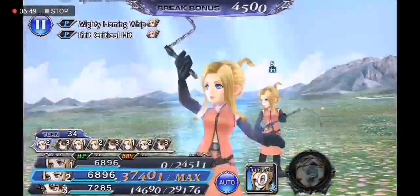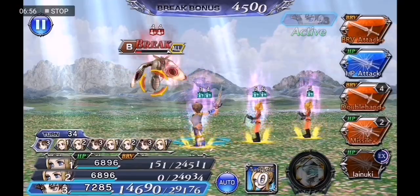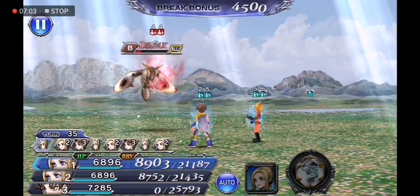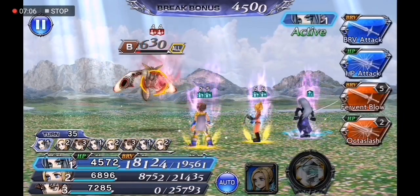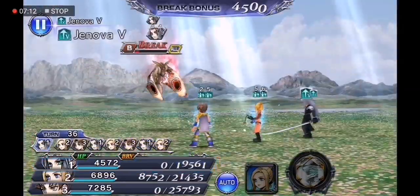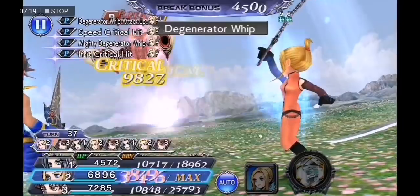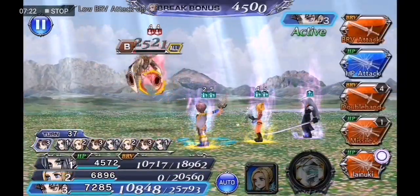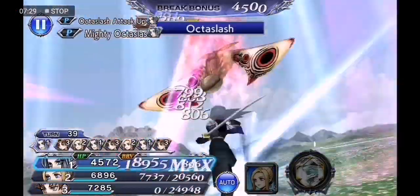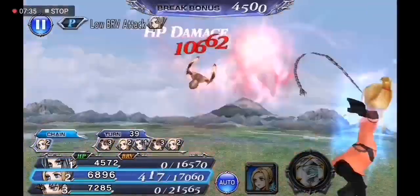Seeing that my Quistis has one more degenerator whip it actually makes this much safer for me. I'm gonna go for the Octaslash — there's no point in saving his skills at this point. I'm gonna go for the degenerator whip and hopefully this will be enough for Sephiroth to finish off the boss. And luckily we get the no-gap and this will definitely be able to finish the boss off.